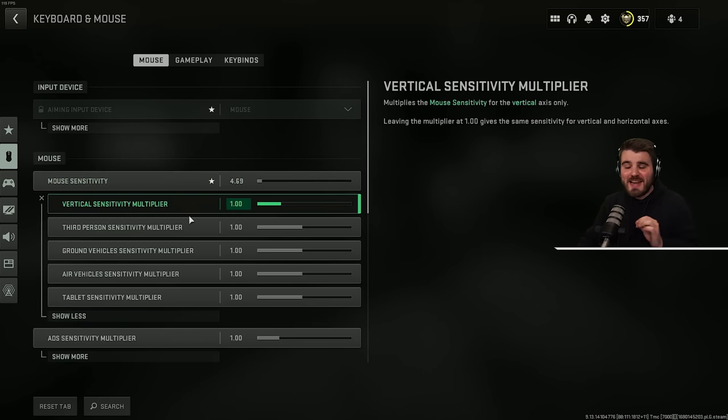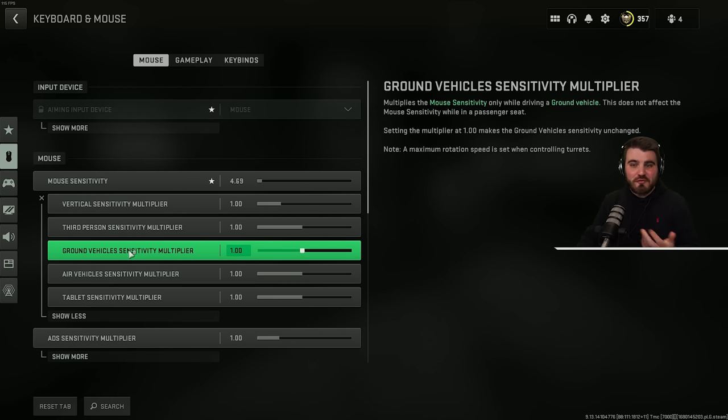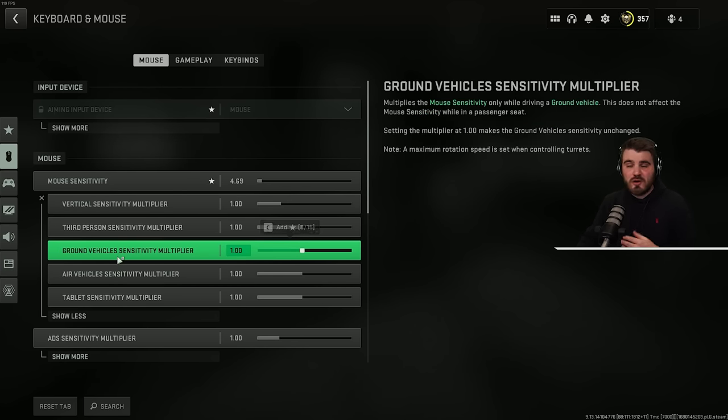You can click 'show more' to gain access to a bunch of sensitivity multipliers that apply to things like vehicles, air vehicles, and third person. If you're driving around in a car in Warzone 2 and you just want to rotate a bit quicker — you don't need precise muscle memory aim, you just need to quickly scan the area — then you could set this to 1.5 or something like that. Personally, I don't see the need to do that, but I just wanted to show you guys where those settings are.